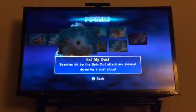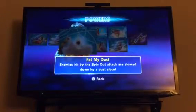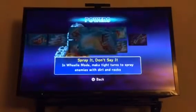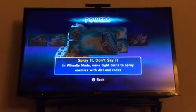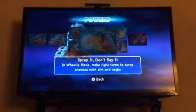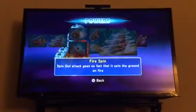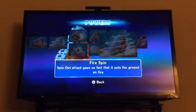And then let's go over the other path. Eat My Dust: kick up some dust - the dust actually slows down enemies because they'll get stuck in the dust cloud. Spray It Don't Say It: in wheelie mode, make tight turns to spray enemies with dirt and rocks. And then Fire Spin: the spin-out attack goes so fast that it sets the ground on fire.